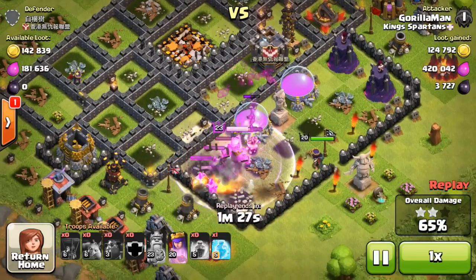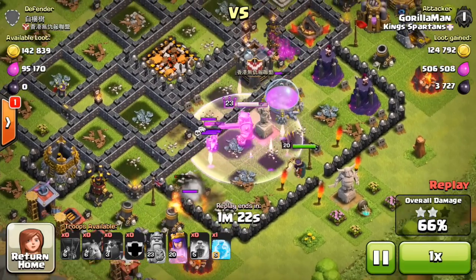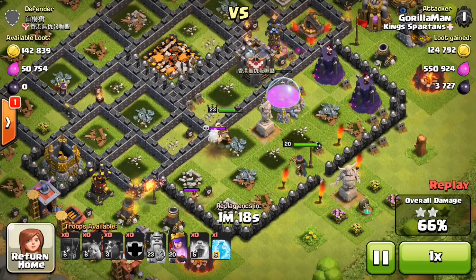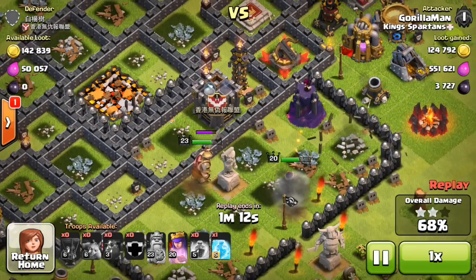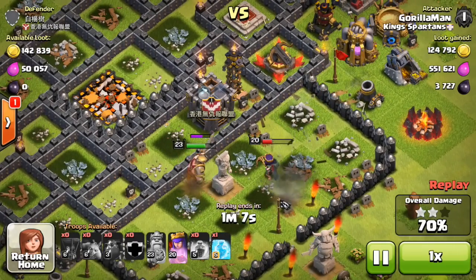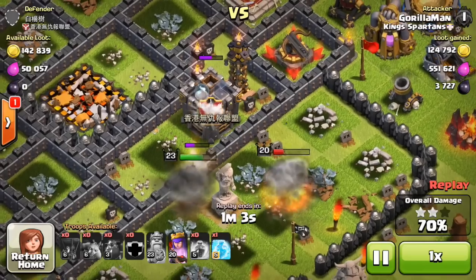It gets a little irritating in a few seconds — a skeleton trap pulls the King back. The Queen ignored it luckily, but now the King is going to go off and start hitting a wall instead of going after the Wizards. He's super close to two Wizard Towers — why would you go through a wall to get to a clan castle? He also left his Queen out to dry, taking a bunch of hits from the Wizards and Mortar.